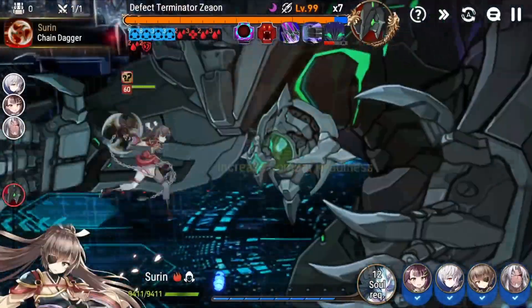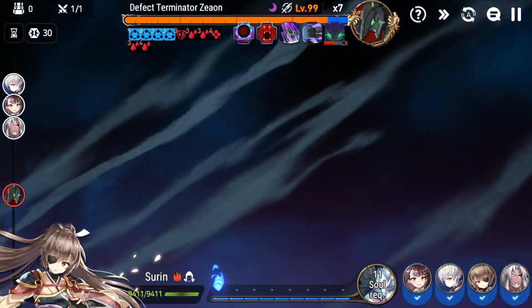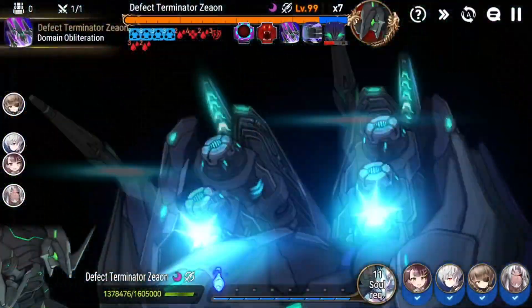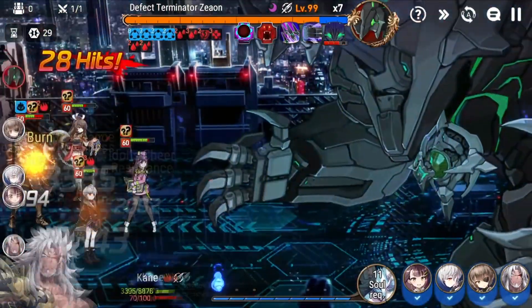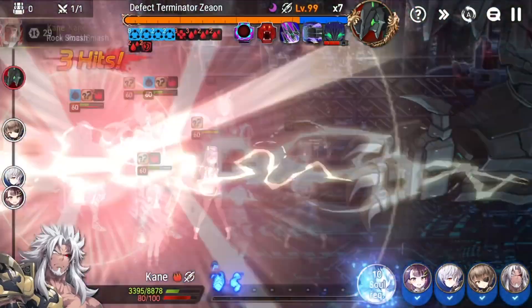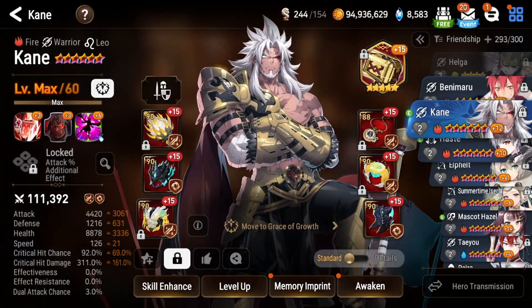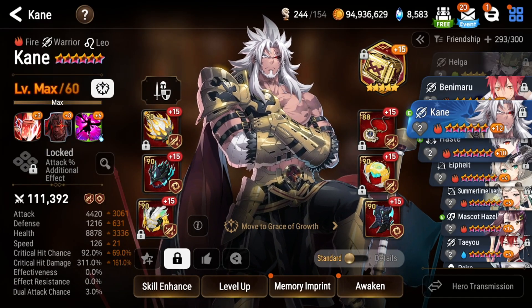I implore and encourage you guys to hold off on summoning for him just yet. Wait to see a few things in terms of testing, and whether Smilegate decides to give him a slight buff. There's a lot of things about Rift that are so new that I think a lot of y'all should be saving your bookmarks. If you end up pitying, it's going to feel really bad. At least for me, as a veteran player, I don't need a lot of the upcoming collab units or limited banners — I'll be okay.